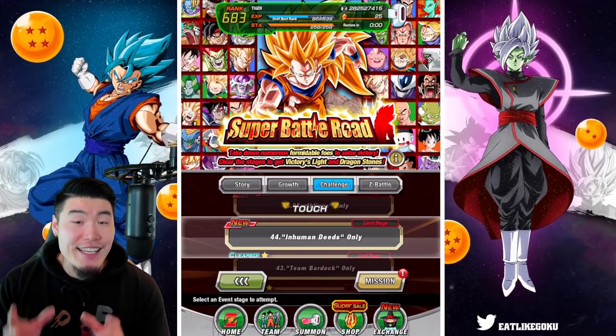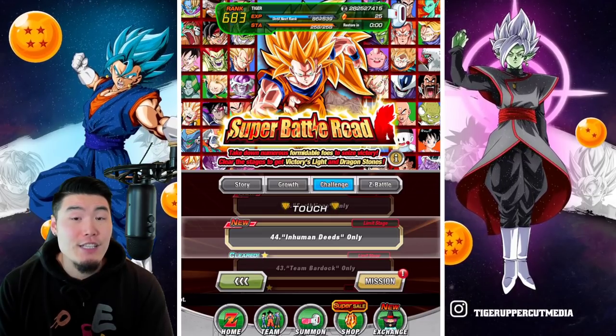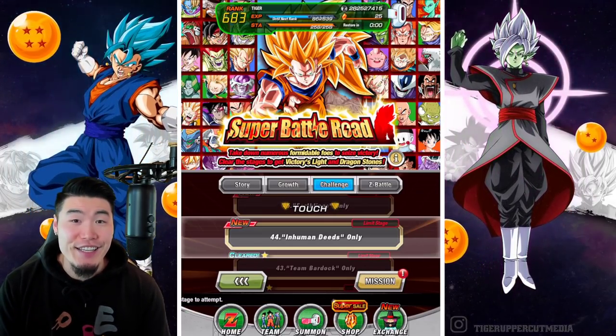We've got 7 stages left, and the next one on our list is Stage 44 - everyone's favorite category name, Inhuman Deeds.